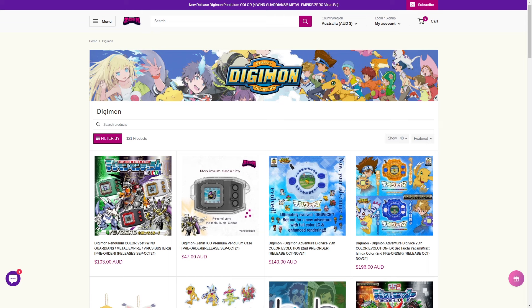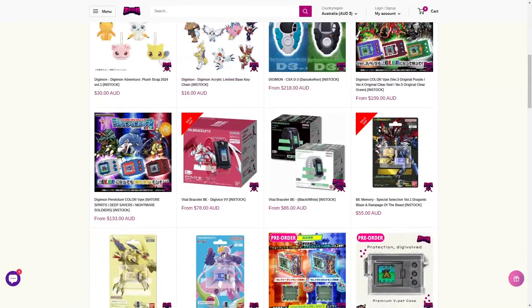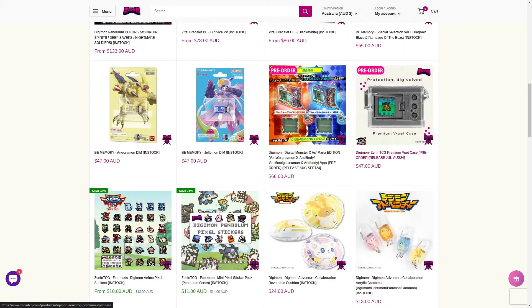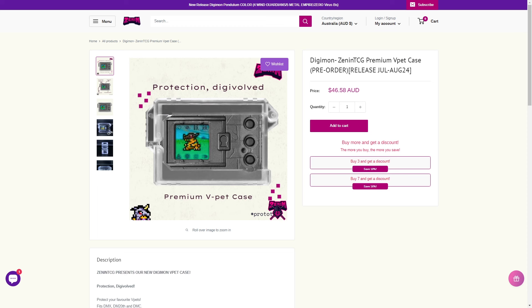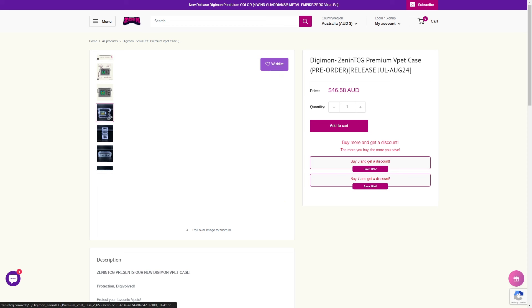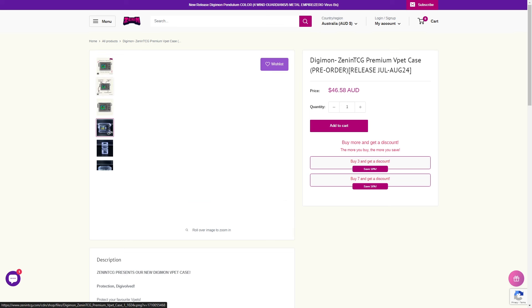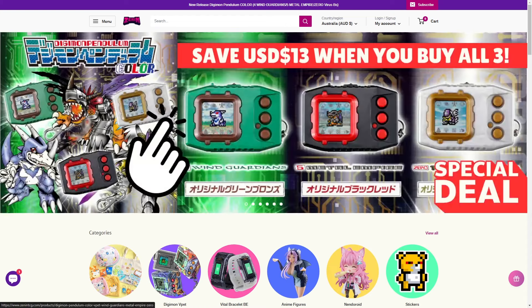I'm really holding out for a Pendulum Progress color — I think that'd be fantastic. Secondly, Zenin TCG have also come out with their own Pendulum VPet protective cases, releasing their own premium durable cases for your Digimon Virtual Pets. In addition to these upcoming Pendulum VPet cases, Zenin TCG also have the Digimon Bricktime VPet cases as well. So make sure to check out Zenin TCG and the product links in the description.